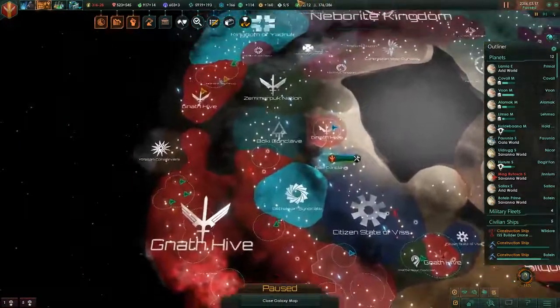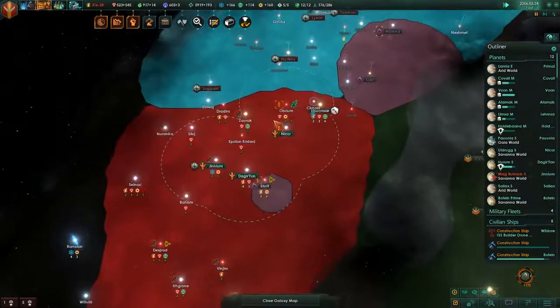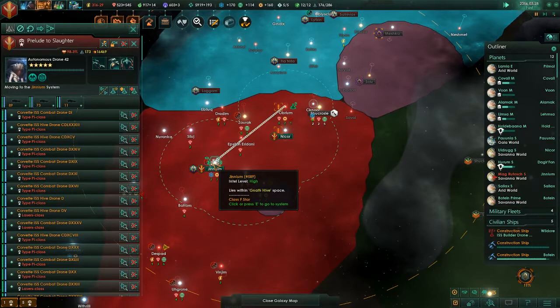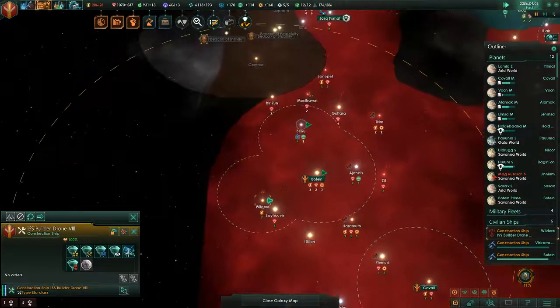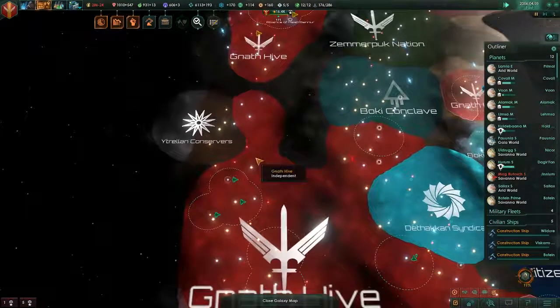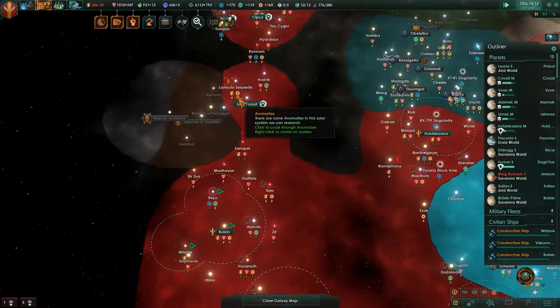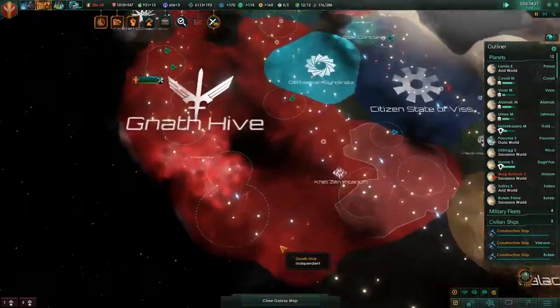Oh man, that'll give us a nice boost in minerals. Let's go back here — construction ship, it's not doing anything, can't have that. So we have joined our borders once again, which is great. Having some nice border push with that colony.